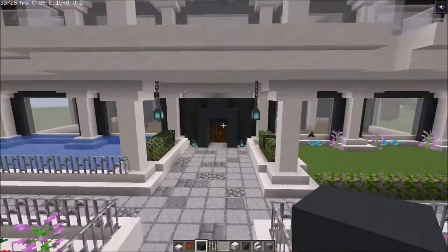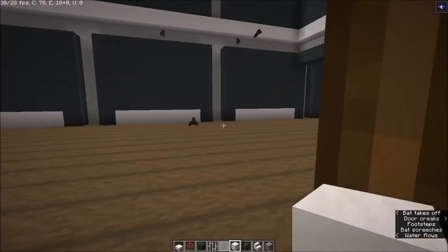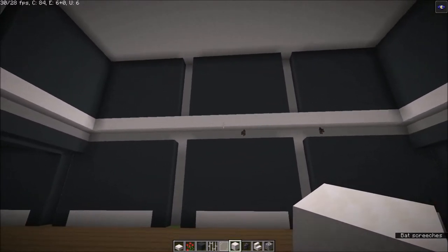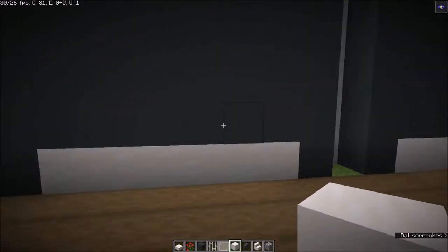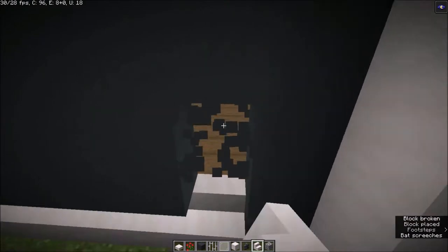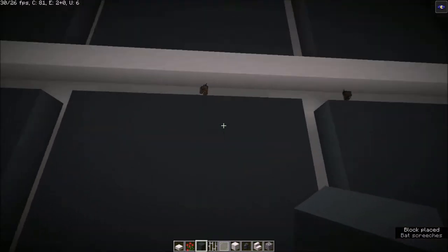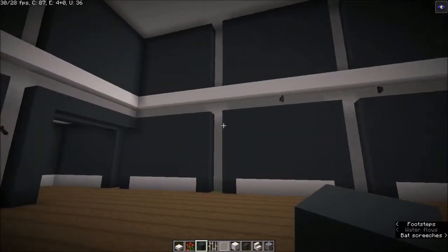Now after you've got both sides in, the next thing I want to do is go inside and decorate this house. As you can see I've made this all the same, and on this side we will have a start room — right as we walk in.